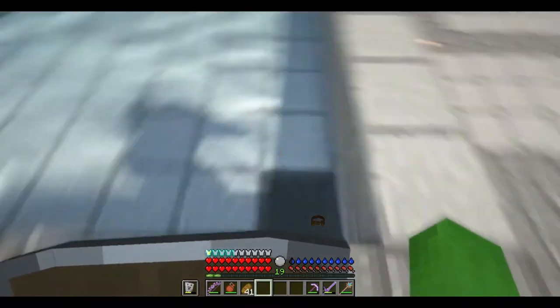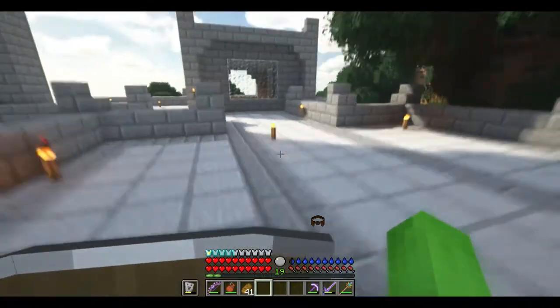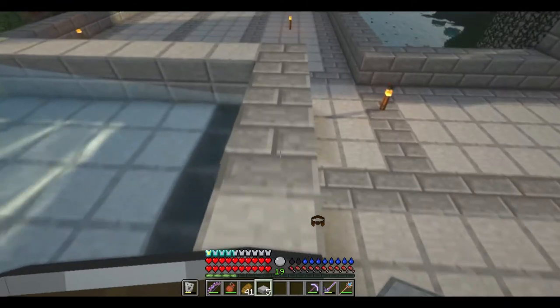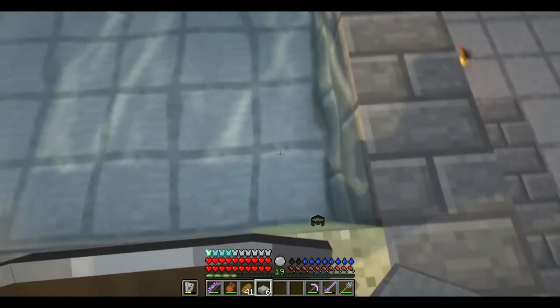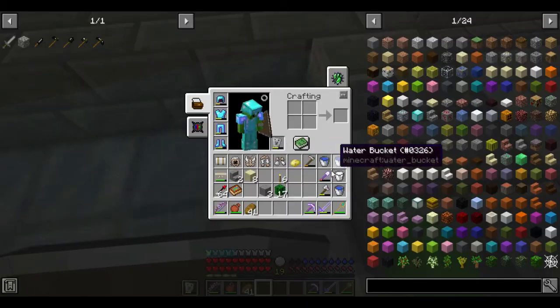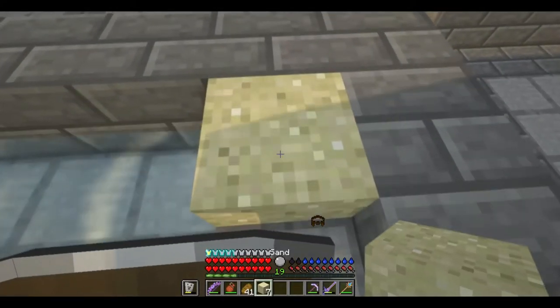That'd be a lot of hoppers, but it's only six more — not too terribly much iron. So now I throw an item in — yeah, it should work. Beautiful. Now I need to get rid of the water because I'm going to need to place glass in later. My plan is I'm thinking I'm going to make this kind of like a glass tube in the middle. I should not use my stone — that would be a bad idea.